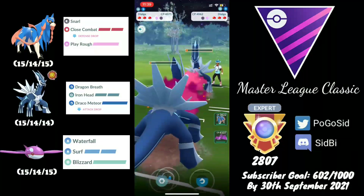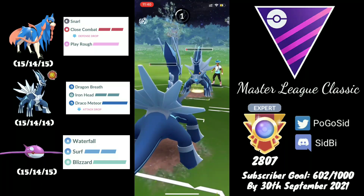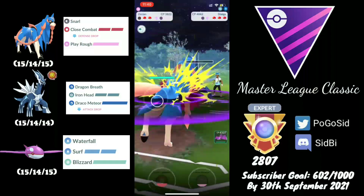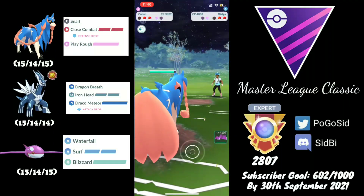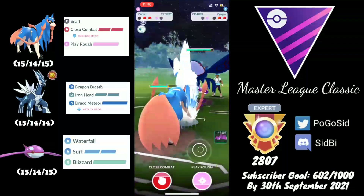Sometimes I would like to shield and sometimes not. Looks like the opponent goes for the charge move — they could have simply farmed us down as well since I was nowhere close to an Iron Head. Now we bring in Zacian and start getting ahead on energy, and since we are even on shields I think this may be good for us.